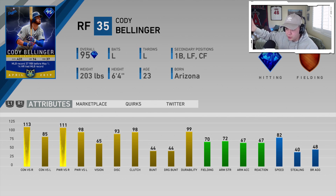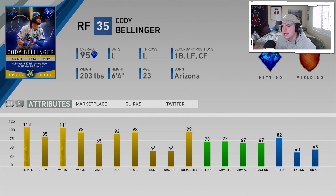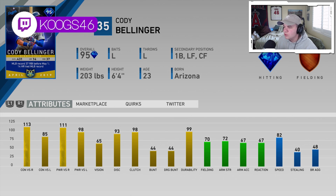There are some other cards like Tim Anderson, Tyler Glasnow, and Kirby, but Cody Bellinger absolutely annihilated the month and this card reflects that — 113, 111 against righties, 85, 98 versus lefties, 65 vision, which is a little bit low, 70 fielding, 72 arm strength, 80, 82 speed.